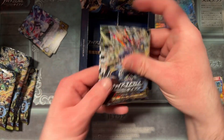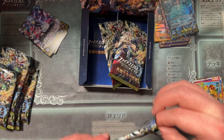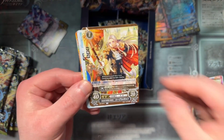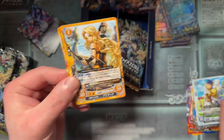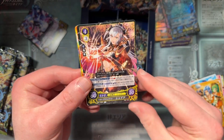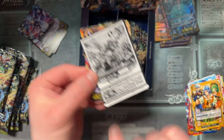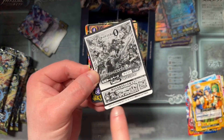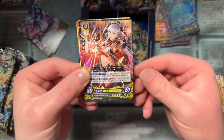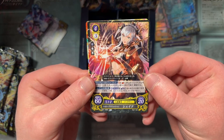We're down to the final three packs. Starting with Silk, Dimitri, Edelgard, Alphonse, Brigid, Han, Shade. One of the Cypher OCs — actually if you look at the set list, this is Emma and Shade, the two OG Cipher original characters. We've yet to see Emma, but there's Shade. Very cool.